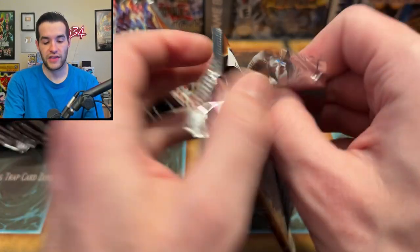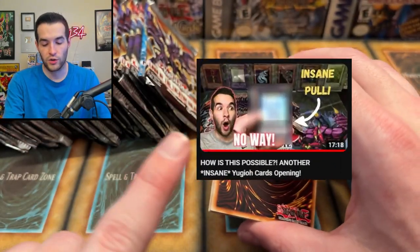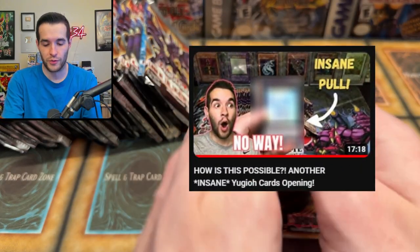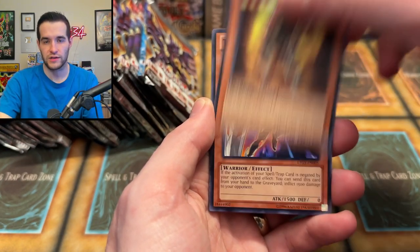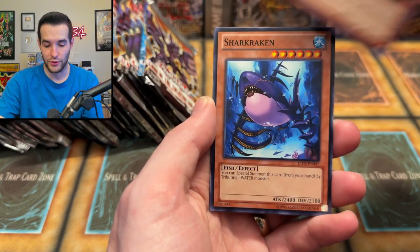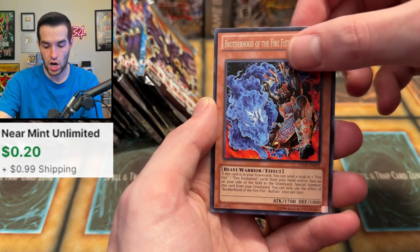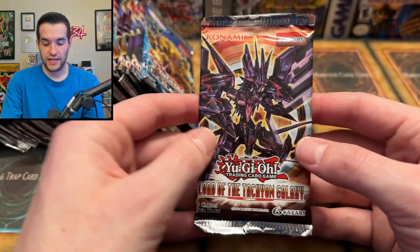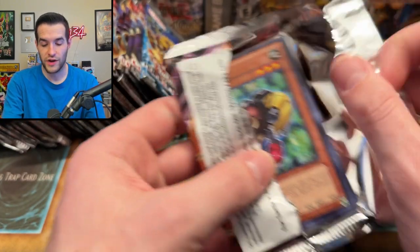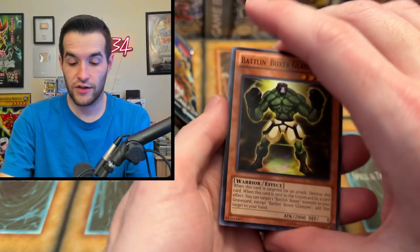Come on, Tachyon Galaxy. I love the Galaxy Eyes Tachyon Dragon — if you guys remember, we opened like 300 packs across three different videos to pull one. Go check that out if you want some old Ruxton content. We eventually did pull it. Shark Kraken, Battle Boxer Headgeared, Brotherhood of the Fire Fist Buffalo, and Mech Phantom Beast Black Falcon. It's crazy how long it's been — it was 2020, so about two and a half years ago that we pulled that Galaxy Eyes Tachyon Dragon. I still have it in my ghost binder.